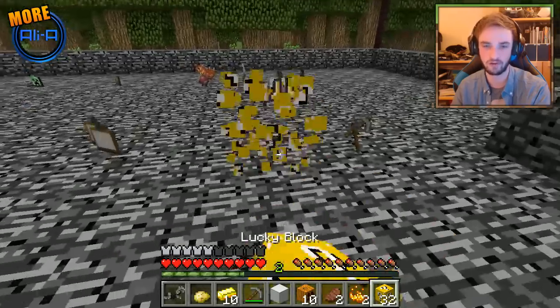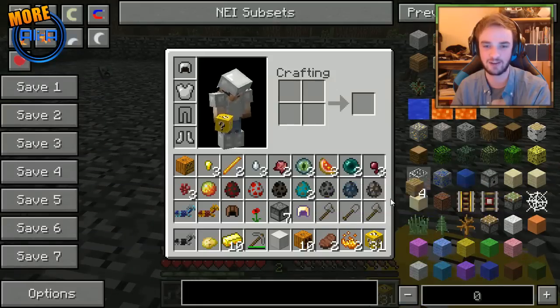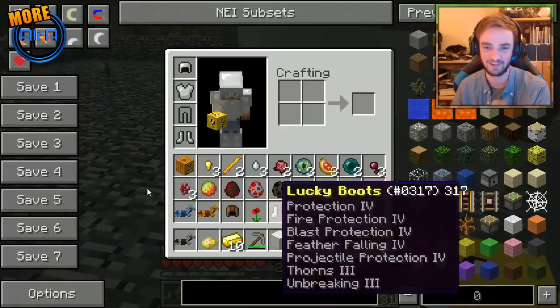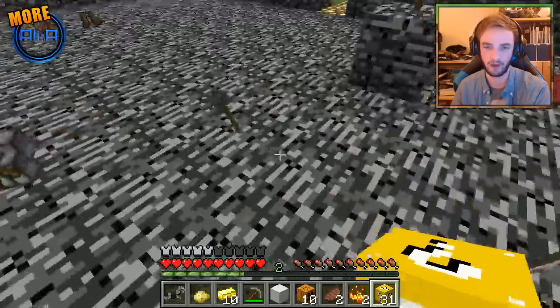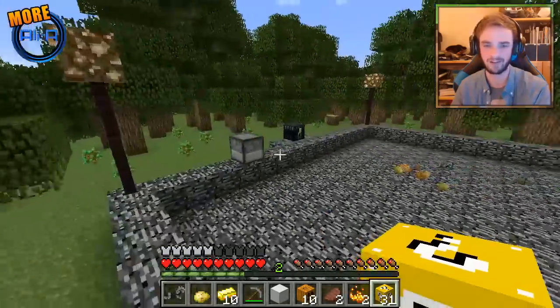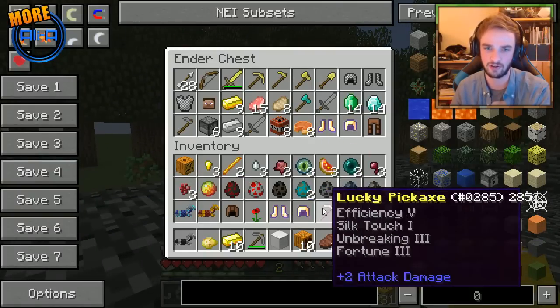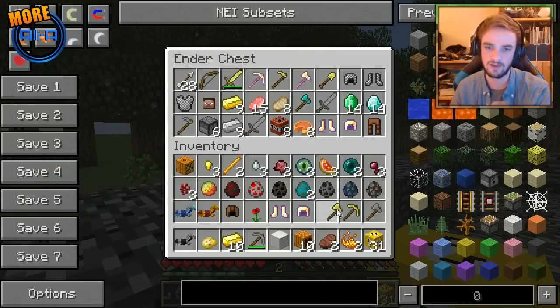And the mutant zombie is preparing. Back-to-back lucky drops — that is insane, boys! What do we get here? We did get something else as well. Lucky — look at those guys, what are they doing? Let's go and trade. We've already got these actually, so we'll just trade these in like that.